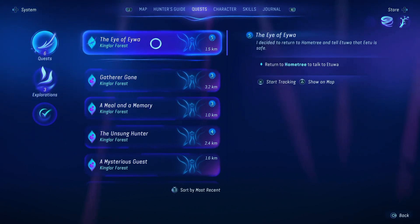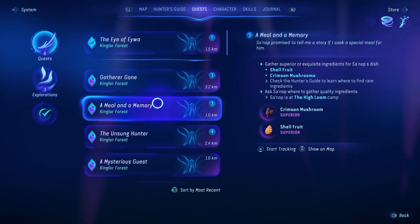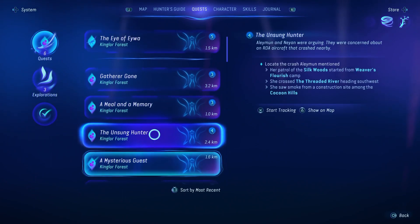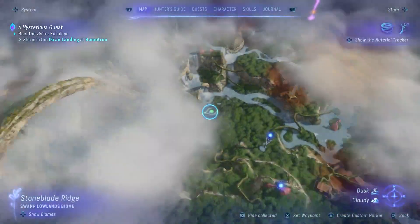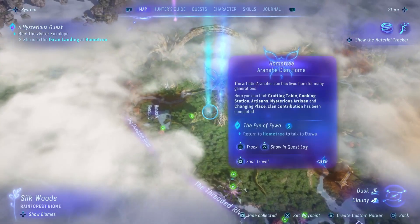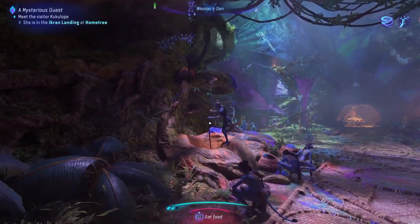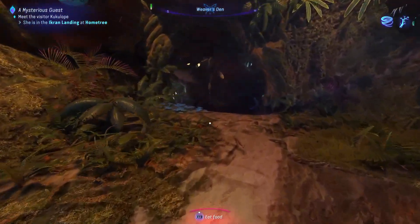We have a new quest here — the Eye of Ewa. There are some side ones, but to be quite honest, the side stuff in this game at the moment isn't really moving me. Should we go to where the Ikran landed? I want to know how to get a flying mount, but that might not be it. We'll go there and see what happens. Right, so we're going back to Home Tree.